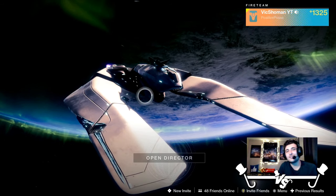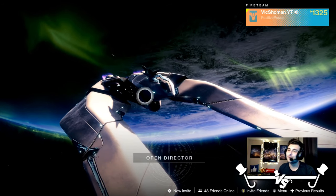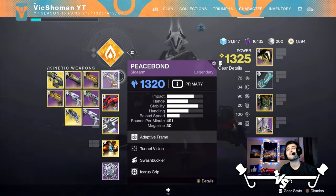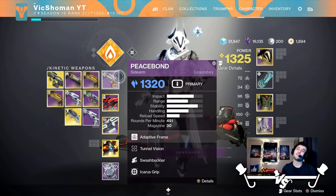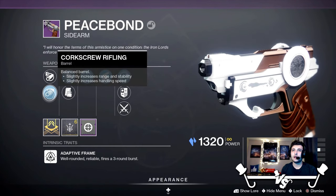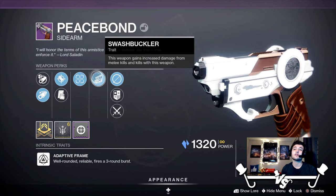Good afternoon, ladies and guardians — Vick Showman here. Today we're taking a look at the other Iron Banner weapon recently introduced with Season of the Lost: the Peace Bond. It's a stasis sidearm. I've got a decent roll here — Corkscrew, Anchorshot Rounds, Tunnel Vision, and Swashbuckler. If you're running a melee build, this could be really disgusting.